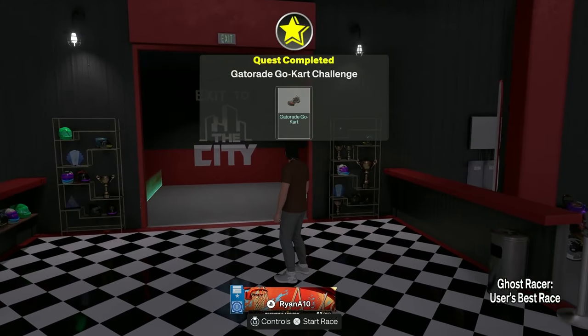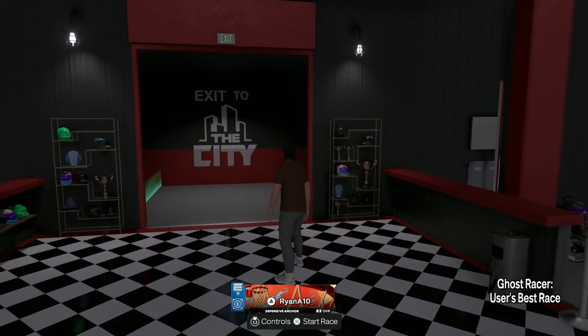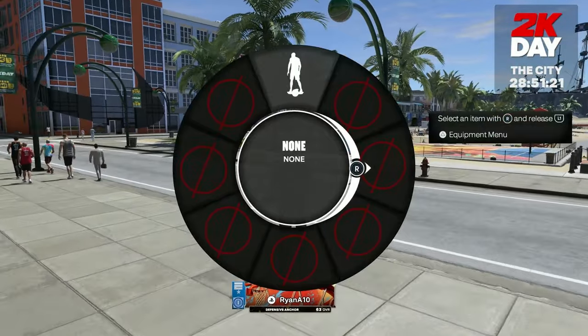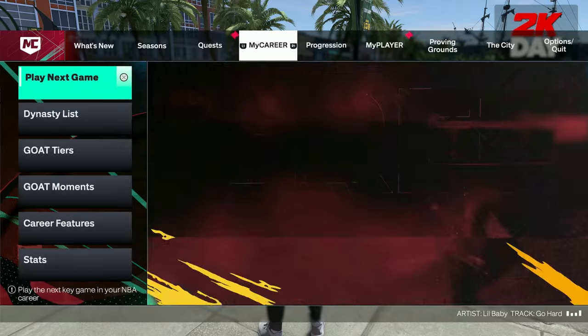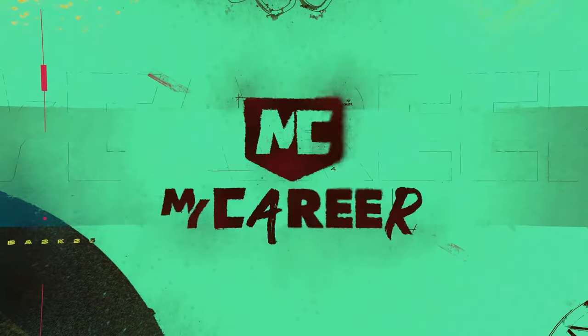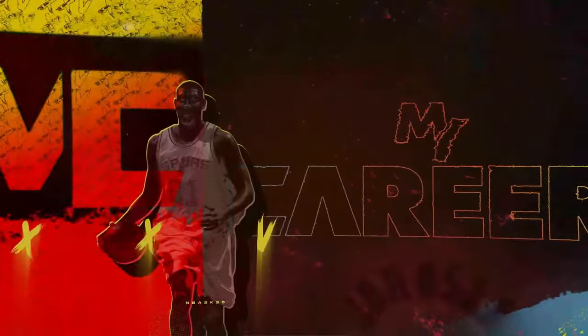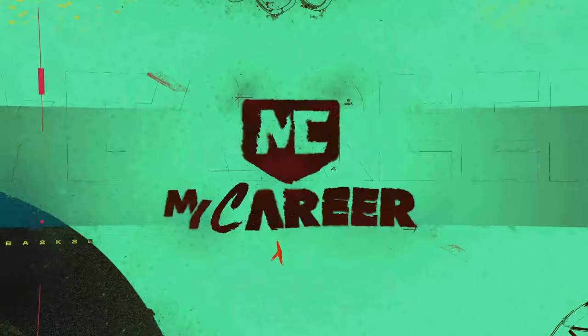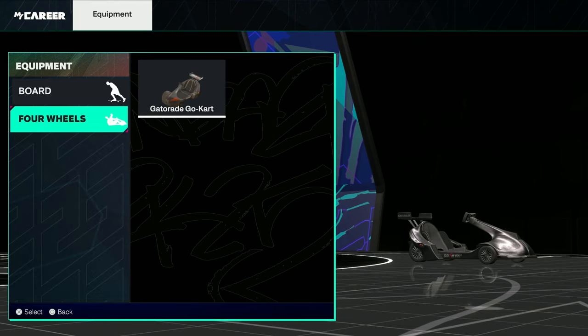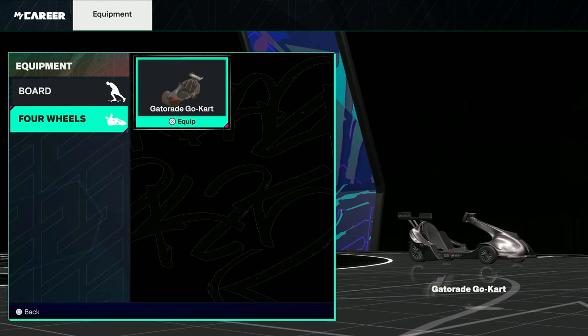And there we have it — quest completed: Gatorade Go-Kart Challenge. We unlock the go-kart. Now we're going to go out in the city and equip it. Go to My Player, then Equipment, then go down to Four Wheels. You'll see the Gatorade Go-Kart right there. And that's how you equip the go-kart in NBA 2K25.